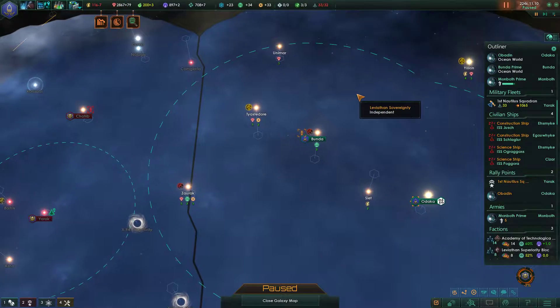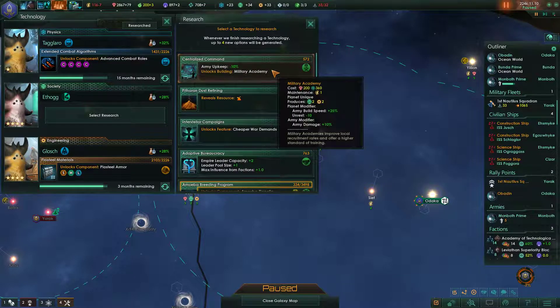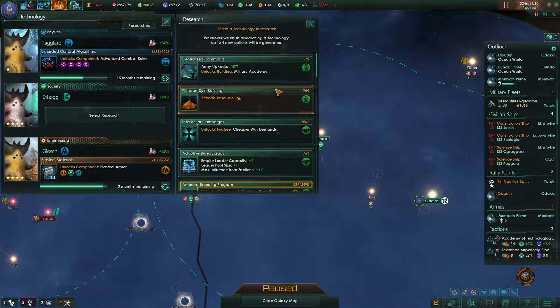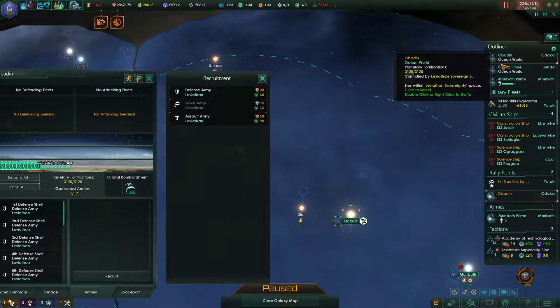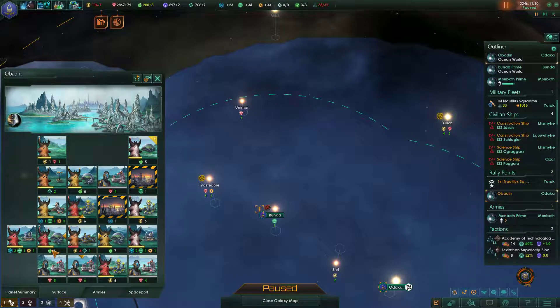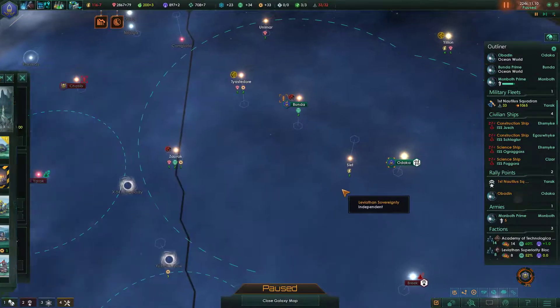I've noticed that I have tons of minerals right now. I don't have a science cube. Army upkeep minus 10 — that would actually be quite useful. Military Academy, empire leader capacity, leader pool, amoeba, cheaper war demands. Yeah, let's go for the Military Academy. I have tons of minerals, so I should probably be building or constructing more buildings wherever I can, but I don't really have any available upgrades.